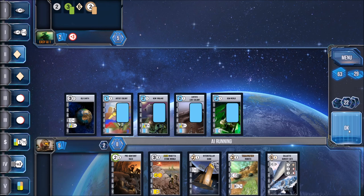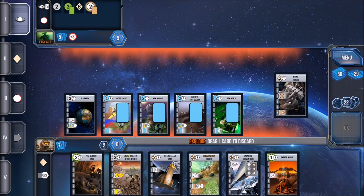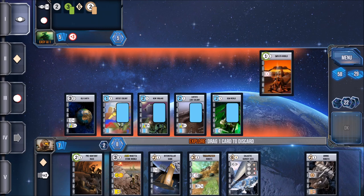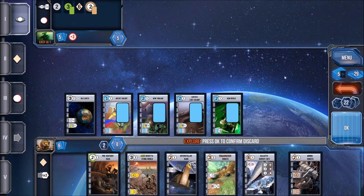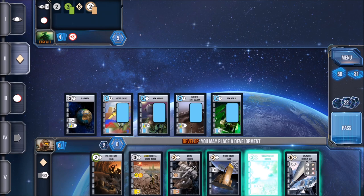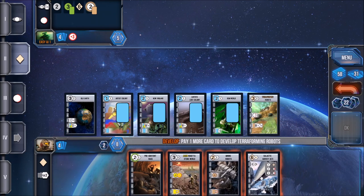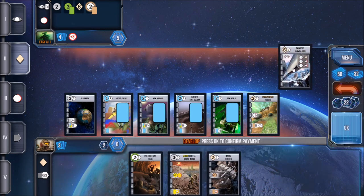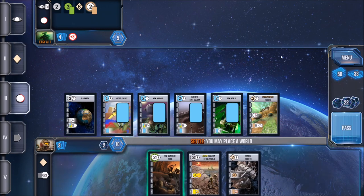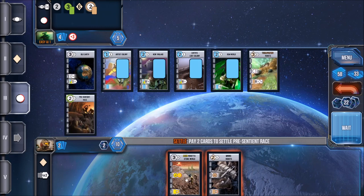The develop phase is where you can actually play specific development cards. The cards come in two flavors — worlds and development, think like technologies. During the second phase, you'll be able to develop technology cards, paying the cost and then playing that card to your tableau. Same thing with phase three, the settling phase — that's a world. You'll be able to play a world card to your tableau by paying the cost, discarding other cards in your hand.